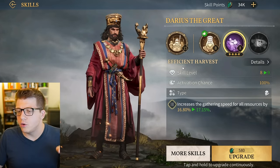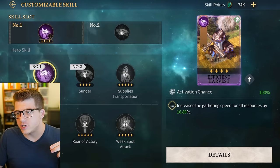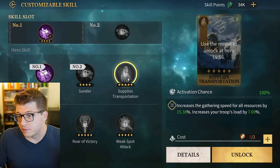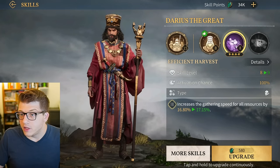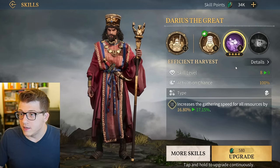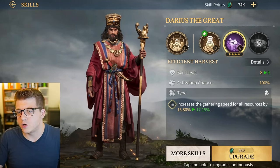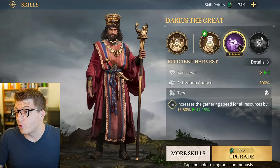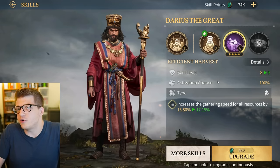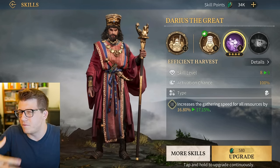If later on you decide you no longer want to use Efficient Harvest as a skill for Darius the Great, you can change it to something else like Sunder or Supply Transformation - and it will automatically be the same level as your old skill was. Effectively, when you're leveling up the configurable skill, you're leveling up the slot, not the specific skill. So when you change your skill later, you don't lose that progress for that hero.